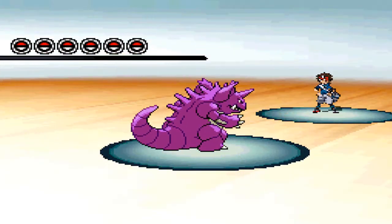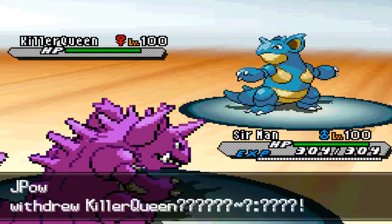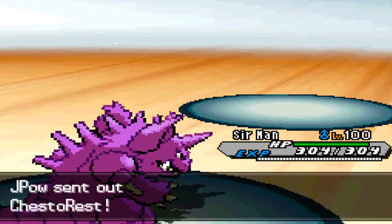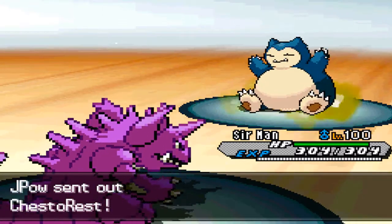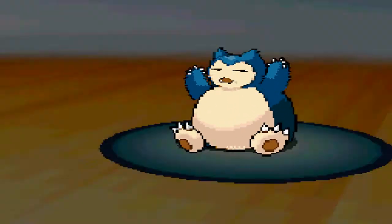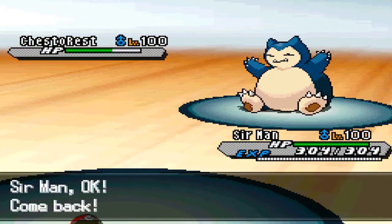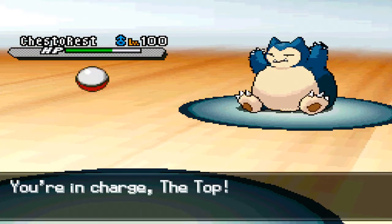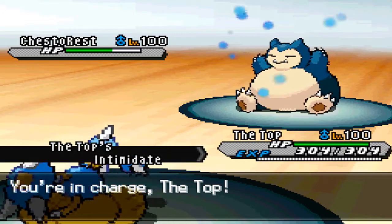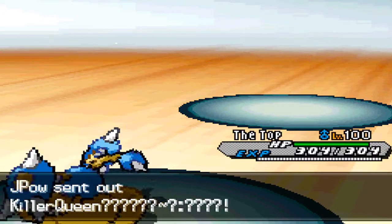Let's just get into the battle. I'm leading off with my Nidoking — Life Orb, Sheer Force, the standard Nidoking set. He leads with Nidoqueen, and I figure he might go for Stealth Rock, so I go for a heavy hit with Earth Power. That's almost exactly what happened — he switches out into Steelix, and it does quite a lot, which led me to believe it wasn't fully specially defensive.